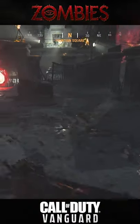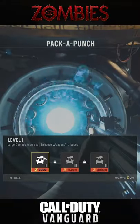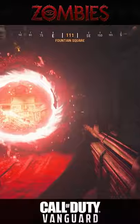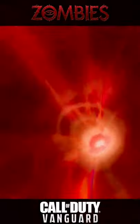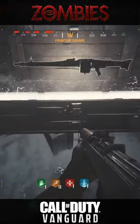Welcome to Zombies in Vanguard. They take a different approach by starting you in a hub with everything there for you to use immediately — Pack-a-Punch included. You have portals that take you to different missions like harvesting zombies or surviving a blitz, and these can take place in your current hub or on different maps.